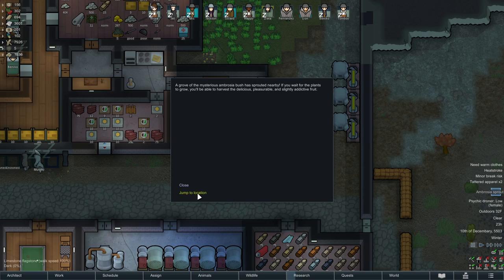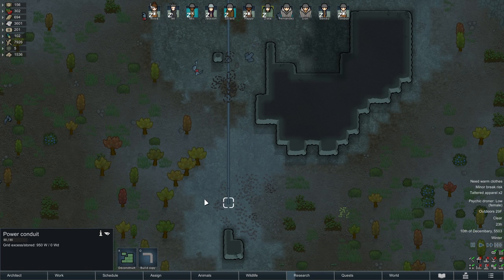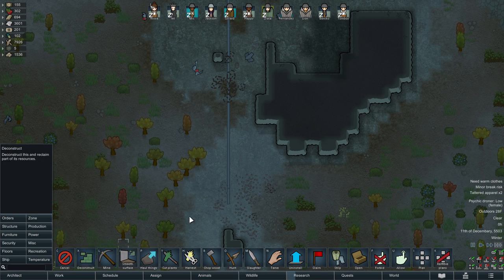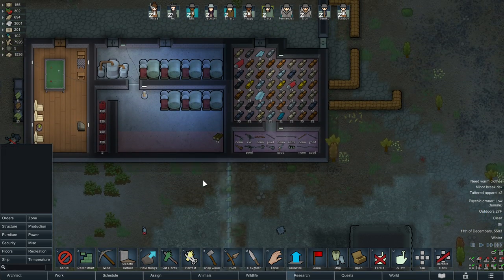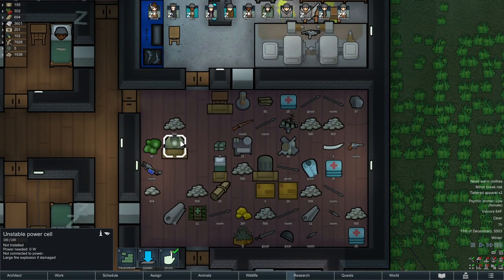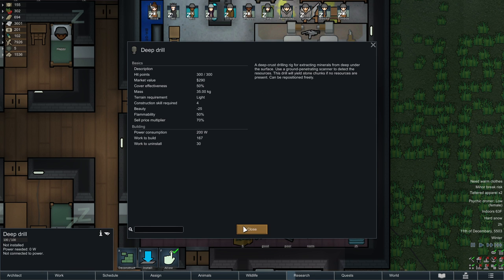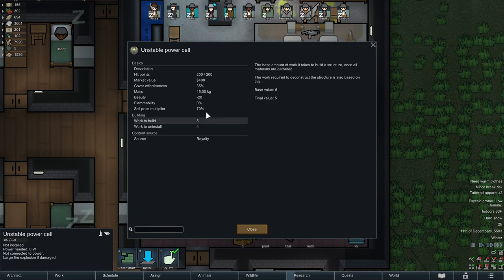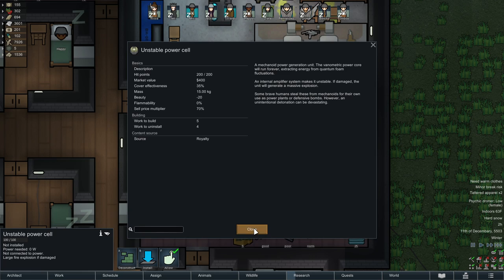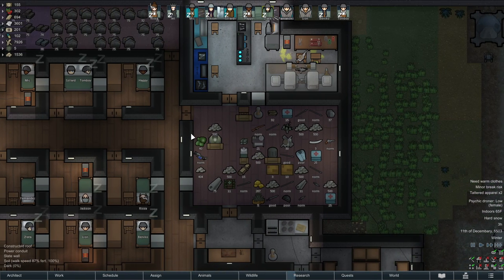Oh, ambrosia! What do you got, where are you? Not too far away. You know what though, I probably should deconstruct this big old power line that's just kind of running out there since there's no need for it, because I'm pretty sure the unstable power cell will supply enough power for a deep drill. Power consumption 200 watts, power production - probably 200 watts. We'll go with that, I guess. That'll be good enough.